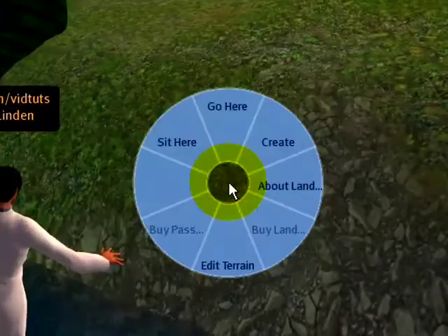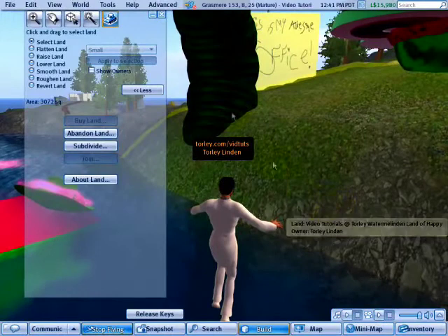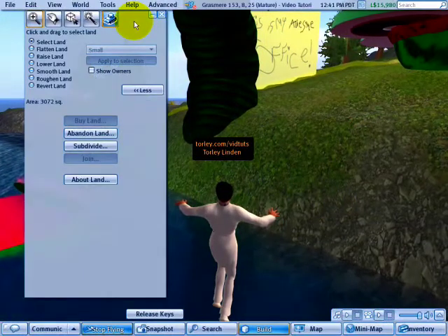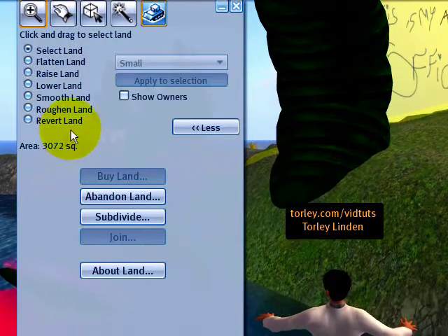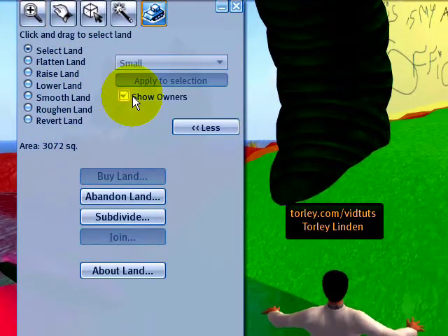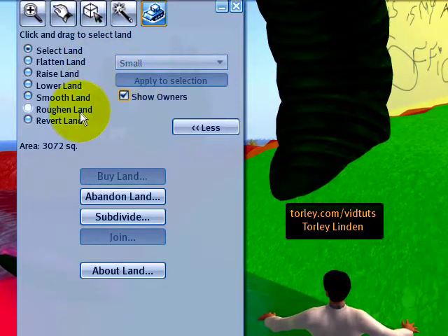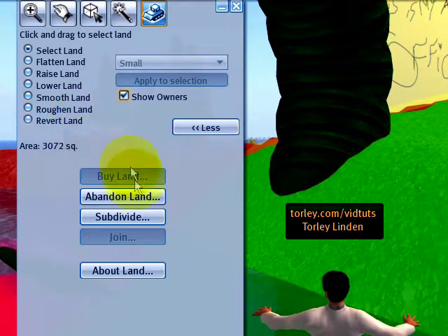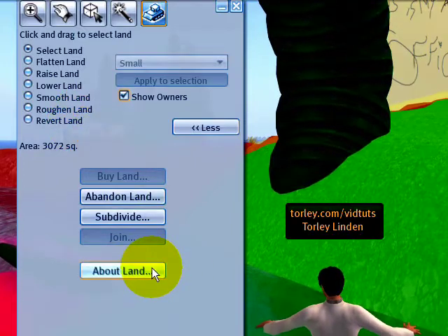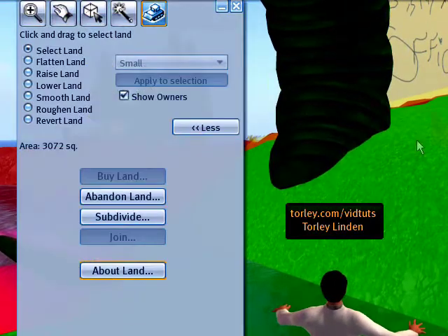Another way to pop open that view to see the land display is to right-click on a parcel of land and choose Edit Terrain. Even if you actually aren't going to choose to edit the terrain — modify and terraform it as we're going to get into — you can Show Owners. You can check that and see it toggle off and on. These tools I'm very, very thrilled to be showing you.